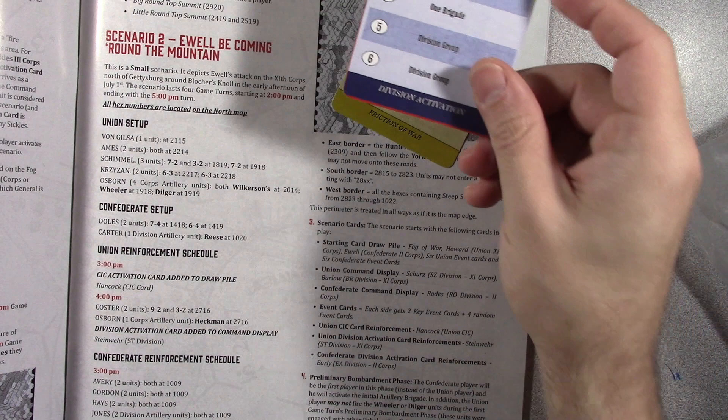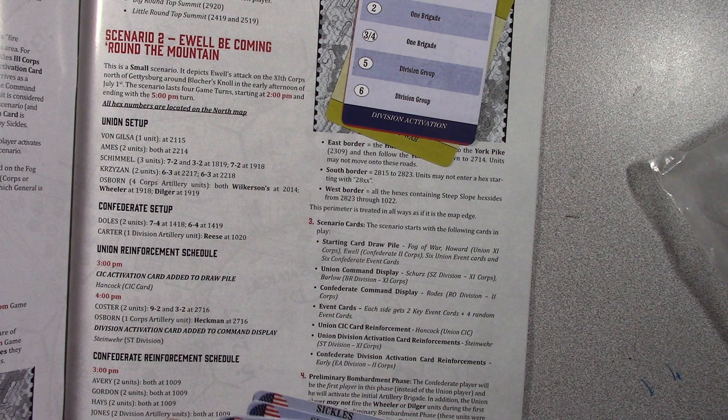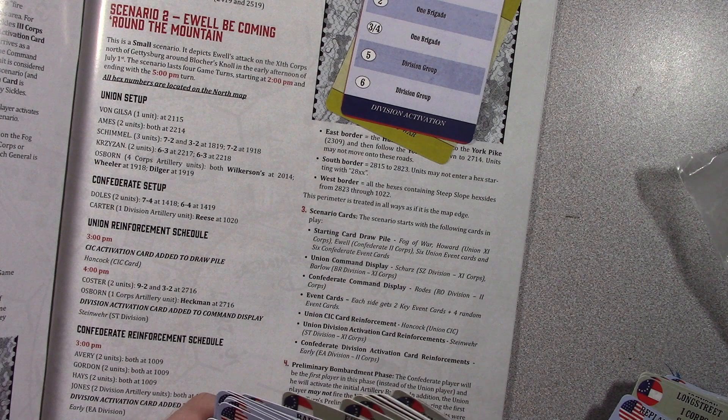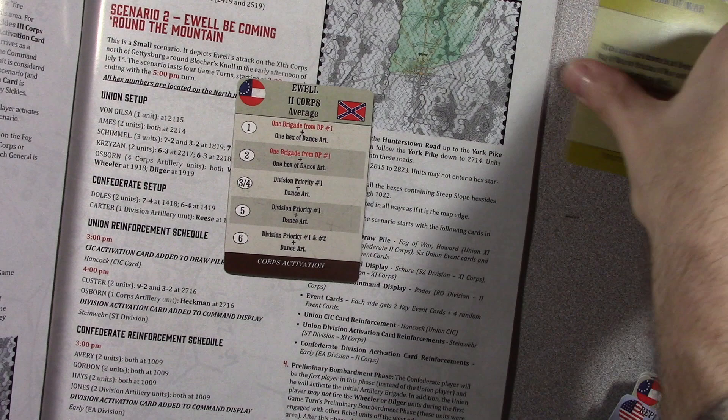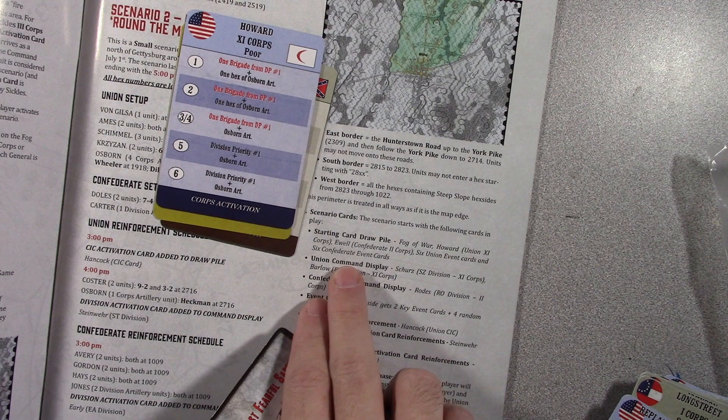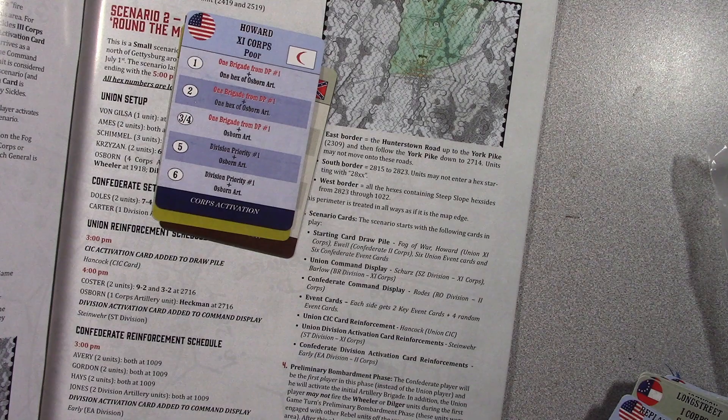So let's say this was Howard. It says you've got your Fortune of War card, you've got your Howard. Then you needed to find the Confederate equivalent. You grab Yule, and that's going to go into the initial draw card pile. So there's your Fortunes of War, and then you've got Howard — you drop in Howard. And then it says you're also going to have six Union event cards and six Confederate event cards. So your card pile starts off with these three, which are guaranteed to be pulled.